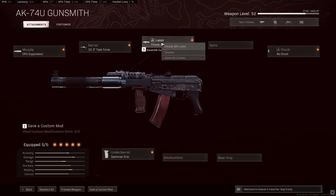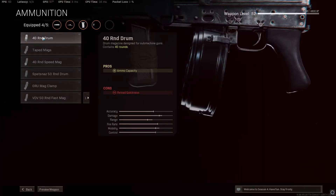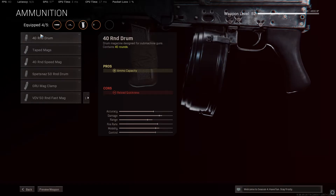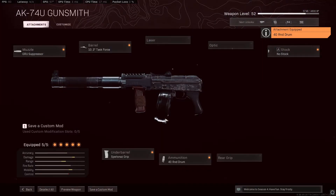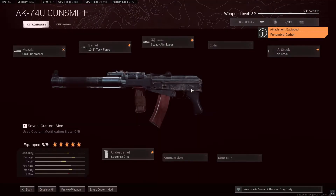I don't use an ammunition attachment, but if you want you could take off the 30-round hip-fire accuracy with the Steady Aim Laser and put on a 40-round drum instead. It's really up to you — do you hip fire a lot, or do you need more ammo? I hip fire a lot, so I use the Steady Aim Laser.